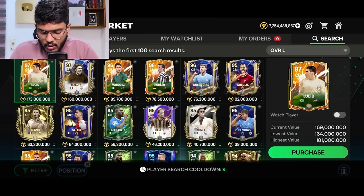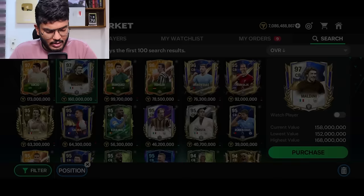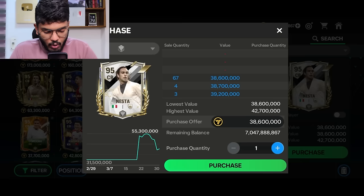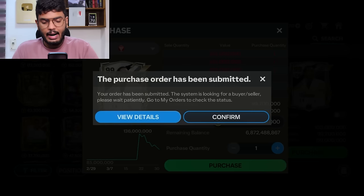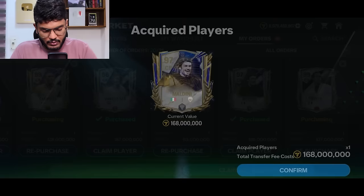Now for the center backs — the highest rated center back is Lucio and Maldini, but Lucio is a hero card so we're going with Maldini. He's the best center back in the game undoubtedly — 168 million coins for this card. The next highest rated center back is shared between Laurent Blanc, Baresi, and Nesta. Nesta's price is dropping so I'm going to go with him for 107 million — I want the Italian partnership with Nesta and Maldini. Maldini and Nesta purchases are successful along with Carlos Alberto and van der Sar.